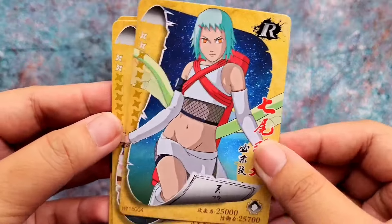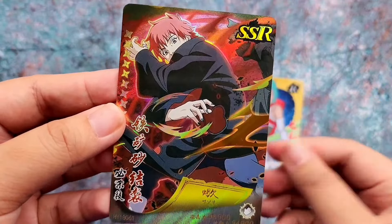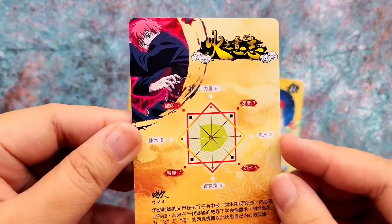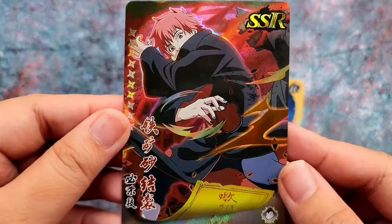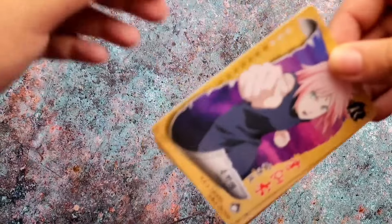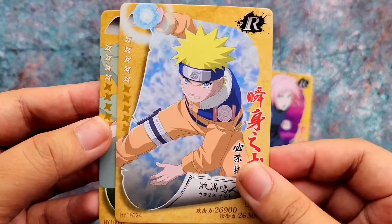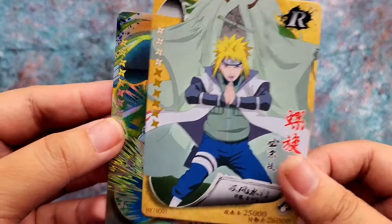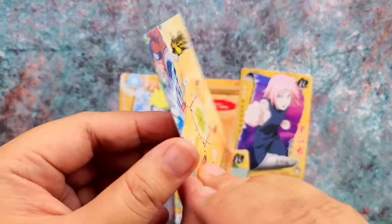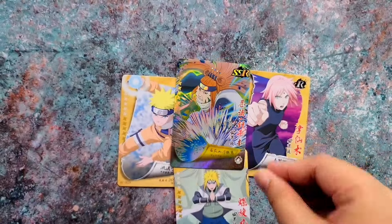On to the next pack: Fu, Sakura, Pain, and we got an SSR of Sasuri. This card is not the coolest SSR but still a pretty good looking card. Just a reminder — I do a lot of shorts as well and upload mostly every day. We have Minato and Fuguki — she's from the Mist Village. I forgot her backstory but her SSR really looks nice.